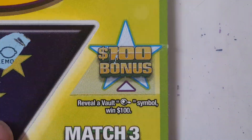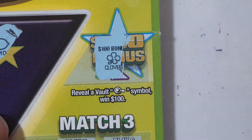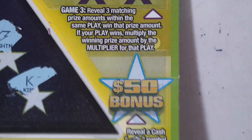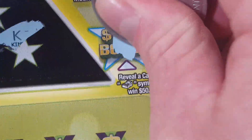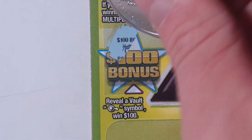I still think this is stupid — it's not a bolt symbol, but whatever. Clover, 50 bucks. Stack of cash. Nope. See if we can find that stupid vault symbol. Pot of gold. Stack of cash for 50? Nope.